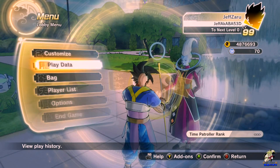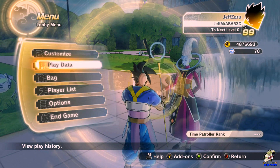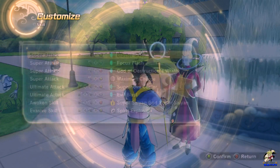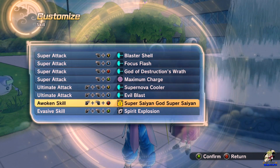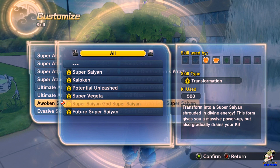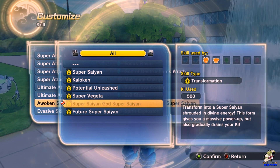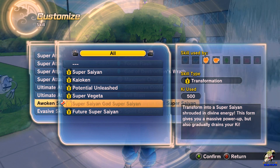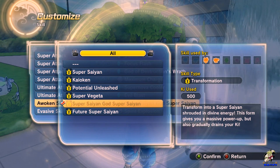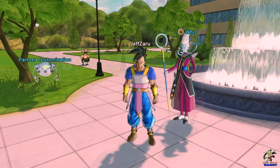Let me show you guys the text for Super Saiyan God Super Saiyan. I woke up just now - I was up all night grinding to get to 99 before DLC pack number six drops. It uses 500 Ki to transform into a Super Saiyan. Shrouded in divine energy, this form gives you a massive power up, but also gradually drains your Ki - so you have to be very careful when you use it.